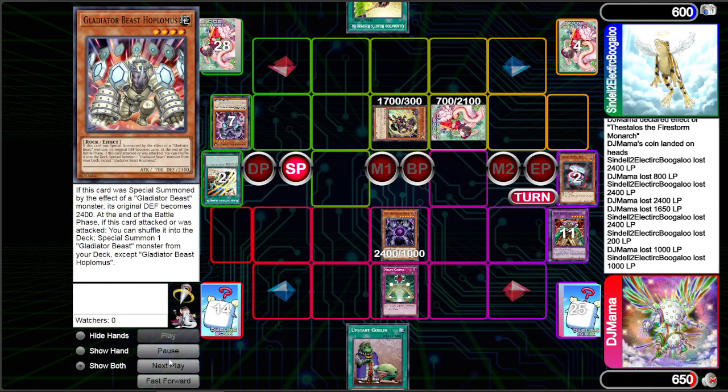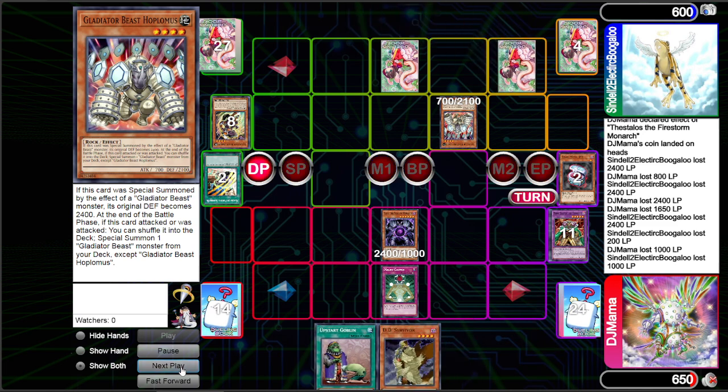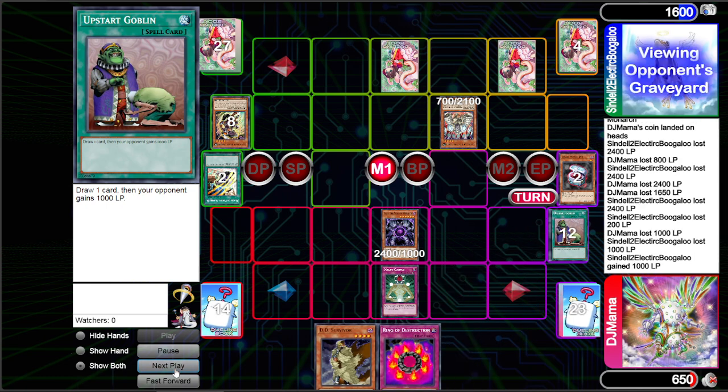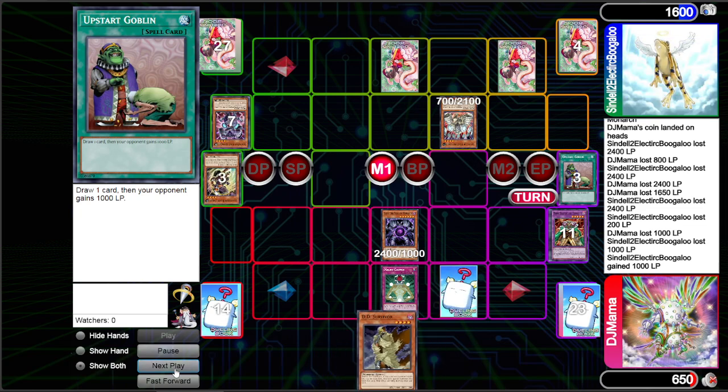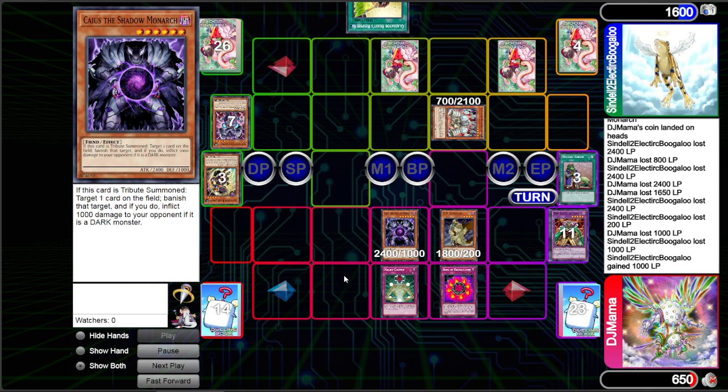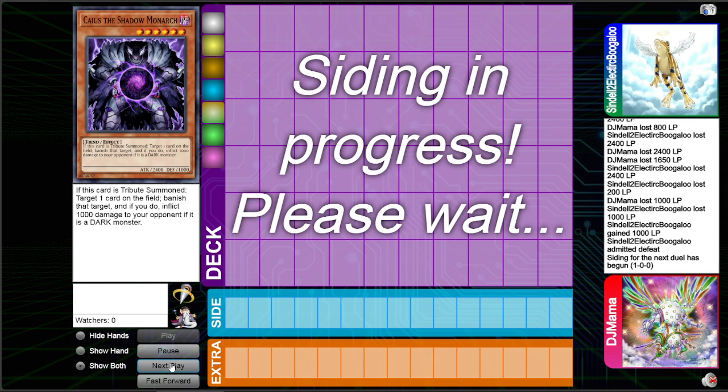I'm worried about his back row. I don't want to activate Ring immediately — want to end the game quickly. Defensive Tactics sets, sets, pass. I think there's one thing I can Upstart into that ends the game. I go Upstart for 1000, he gains it, I get Ring of Destruction. That's the end of the game under Macro Cosmos. I summon Survivor, don't want to run into battle traps — no reason to attack. He just passes. In the endphase, I go Ring of Destruction. I think we both take damage and go to game two, but since he takes the life points first I technically win. Chat will have to confirm that.